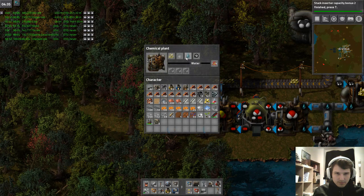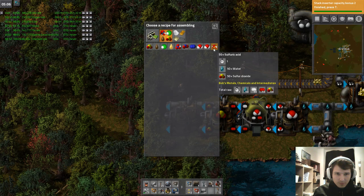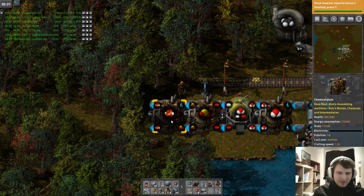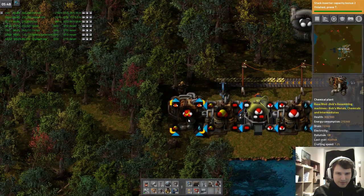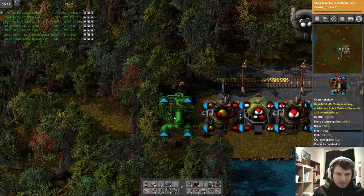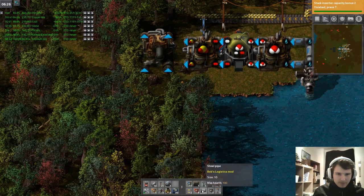You will do sulfuric acid — oh, you can do it with iron plates and water, but I want water and sulfur dioxide, because this seems easier than getting iron plates over here. I guess I have to put this plant one tile to the left, like so. Now we can have pipes bringing in sulfuric acid.